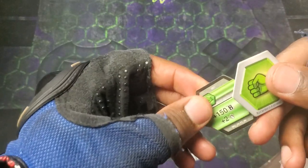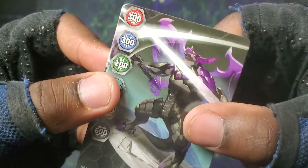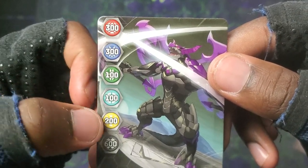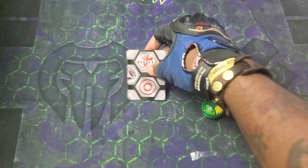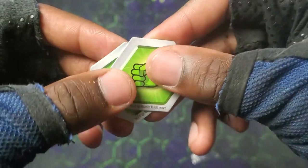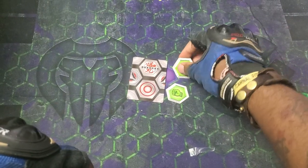Got the double fist. Got Enoch right there looking so sick — 300, 300, 100, 100, 200, and 600, so Darkus is getting the biggest boost. A good Darkus gate card. The cores: double fist, so plus 150, plus two, plus 100. The pirates event is getting plus three. Both are very, very good cores for regular fists.